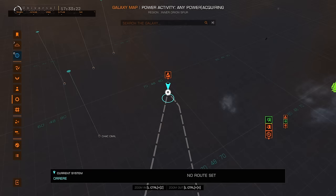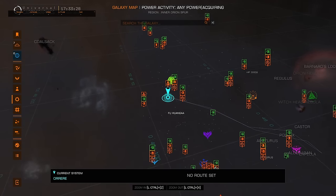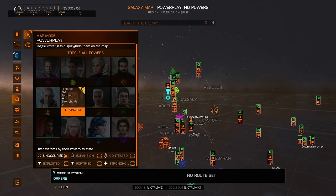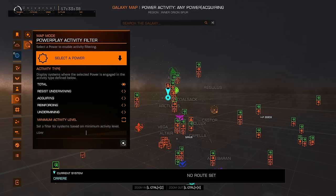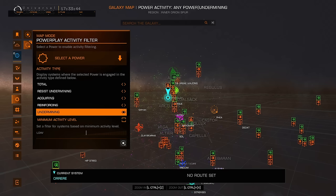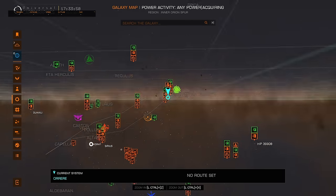This character is pledged to Lee Rui. So all I'm going to do is open up my map, go to Power Play, go to this tab — map mode, Power Play — acquiring. I think it's acquiring. And then go to the Lee Rui area.